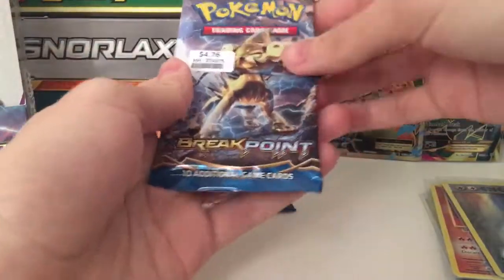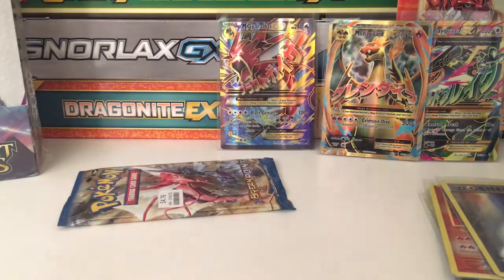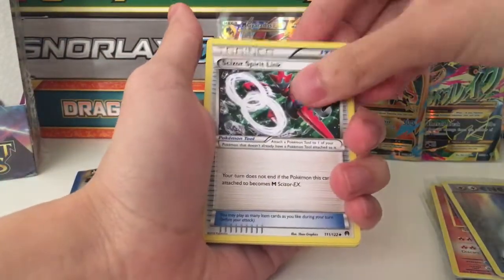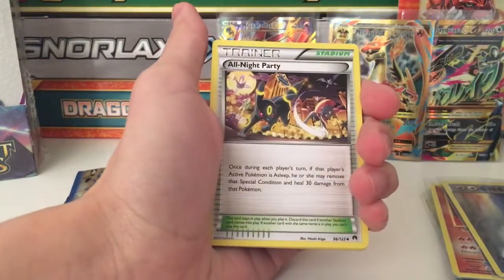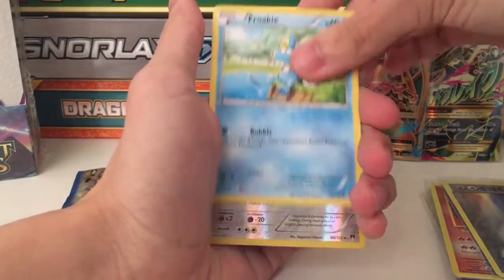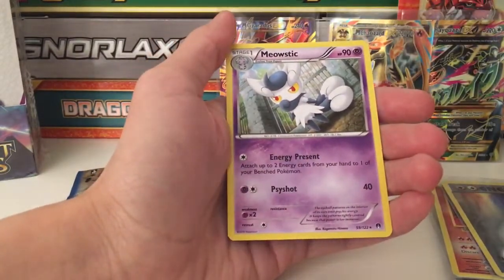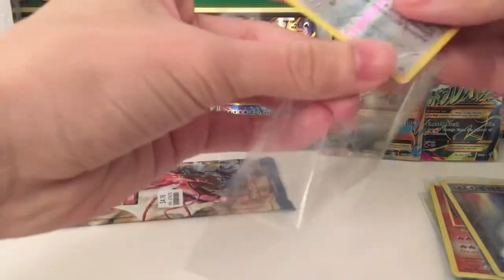We have our second-to-last Breakpoint pack. Codes away. We have Garchomp, Garchomp, Seismitoad Spirit Link - oh so the Seismitoad EX is in this expansion pack Breakpoint! All Night Party, Staryu, Espurr, Seel, Electabuzz, Frogadier, reverse Ferrothorn, and a rare Meowstic. Let me sleeve up this reverse one. Here's our last pack - let's see what we can get.